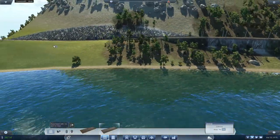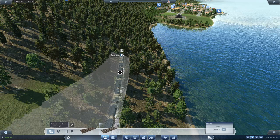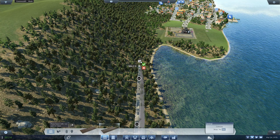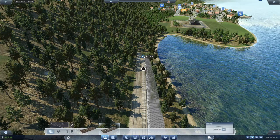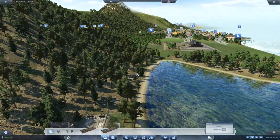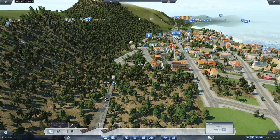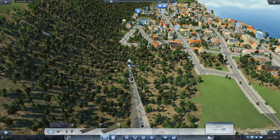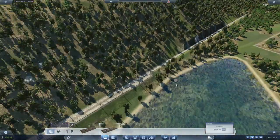We are getting a bit of a rollercoaster effect there. We are coming downhill a little bit. There's the station, so we definitely want to be kind of coming out here-ish. That's a pretty good cut right there.